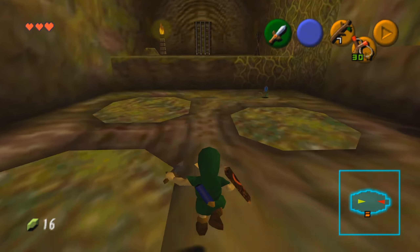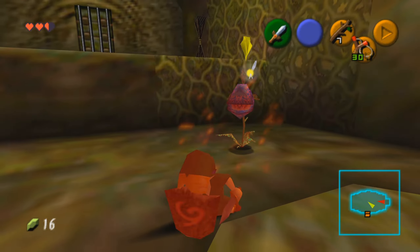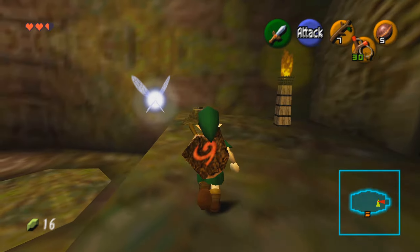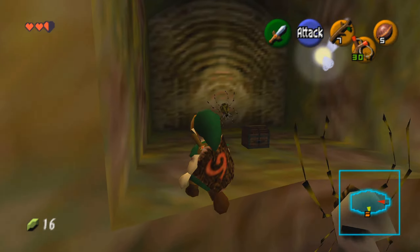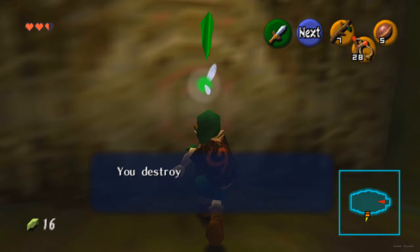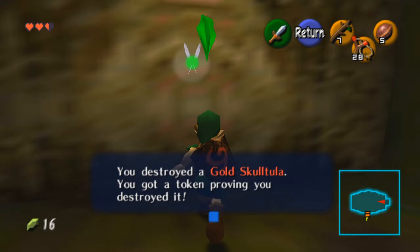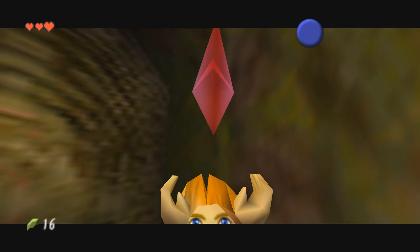There is one variety of secret, however, that will not be displayed by your compass, and these are the golden Skulltulas. We can actually get our first one in this room, so go back and step on the platform switch again. Once you've done this, go to the left side instead of straight across and kill the golden Skulltula on the wall, collecting its token to get your first of a hundred gold Skulltula tokens. You can also grab the small chest here that will have a recovery heart inside of it if you need it.